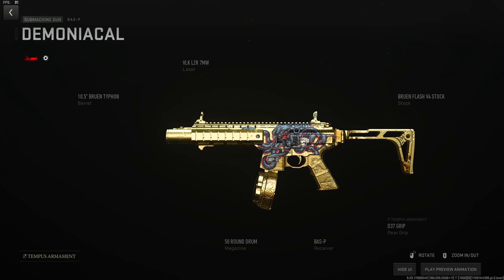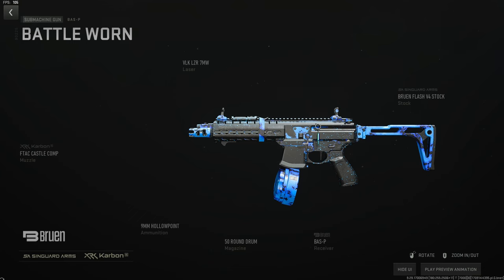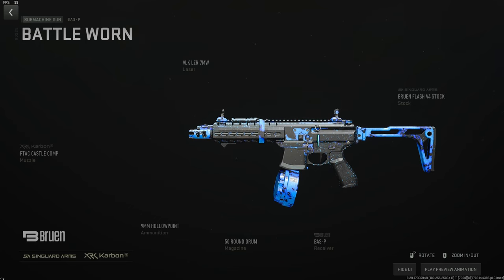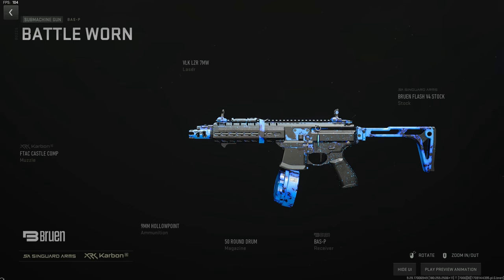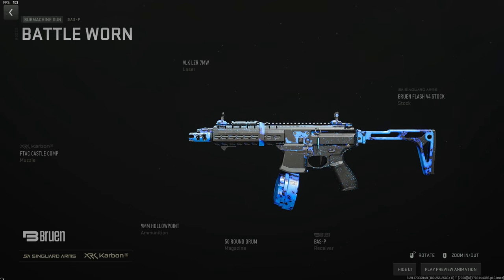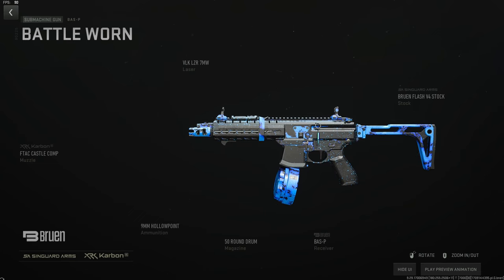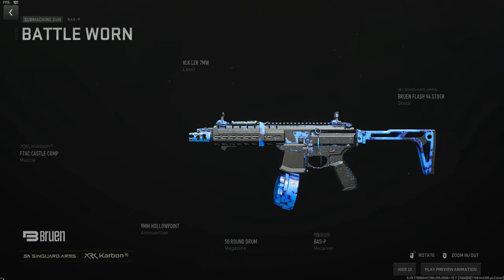The BAS-P is the SMG I have the most kills with and the PVP build is what I did it with. We took off the barrel and replaced it with the FTAC Castle Comp for recoil control, kept the VLK 7-milliwatt laser, added hollow point in the 50-round drum so people can't get away, and kept the Bruen Flash stock. This gun has almost no recoil and you can take fights to 50 meters all day with ease.